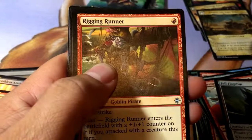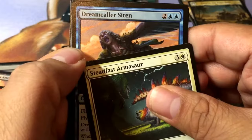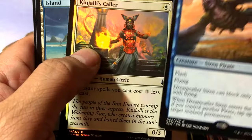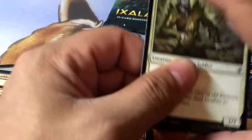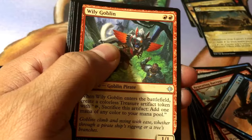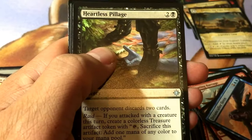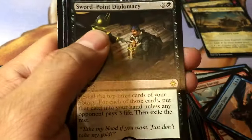Duskborn Sky Marcher, Rigging Runner, Steadfast Armisaur, and Dream Caller Siren with a Kumena's Caller. Wily Goblin, Vine Shaper Mystic, Heartless Pillage, and Sword-Point Diplomacy.